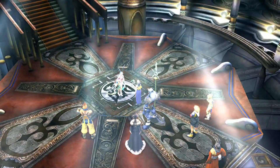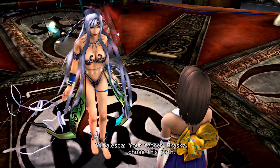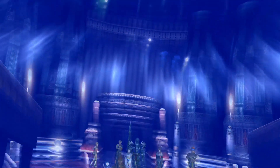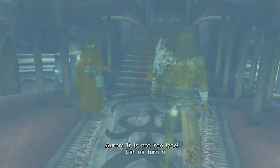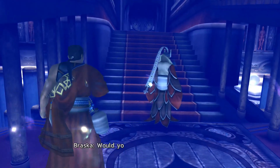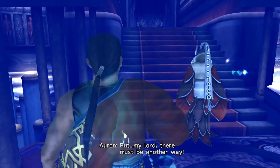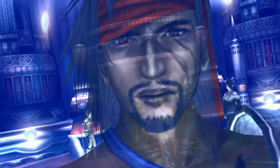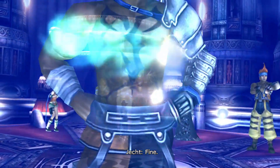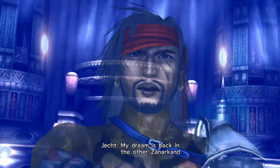One thing I want to talk about is that once you fight Yunalesca and get through that entire third phase, we'll be able to use the airship from Cid, and you can do so much with it. There are some special passwords you can access — technically you could do a little mini side quest to search for all these different words to get the passwords, but they're already out in the public. We'll just do it the easy way and get those so we can get all those specialty weapons for our characters.